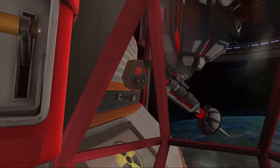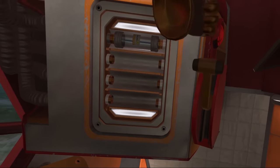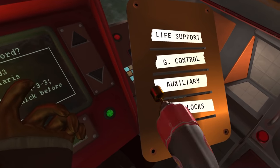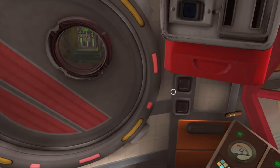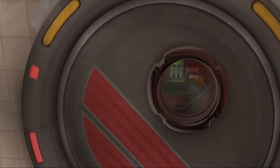I turn life support back on. The fuse panel reveals G control, auxiliary, and airlocks. I turn the airlocks off. There's radioactive waste over in the corner — that's how the chef died. There's also a box I need to get. I spot a helmet nearby and realize I might need it.